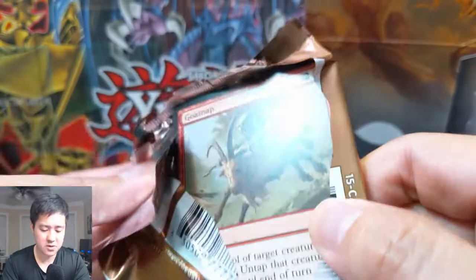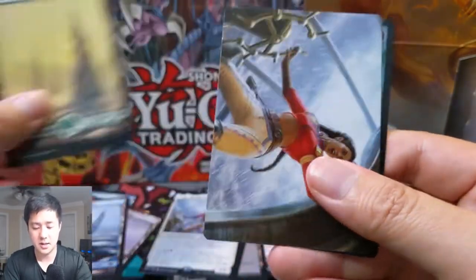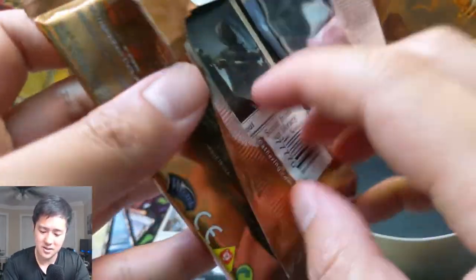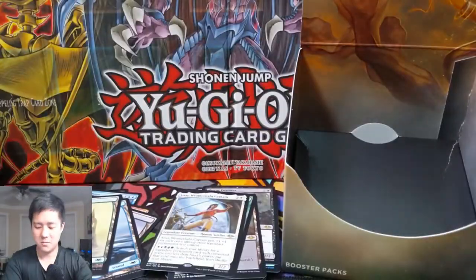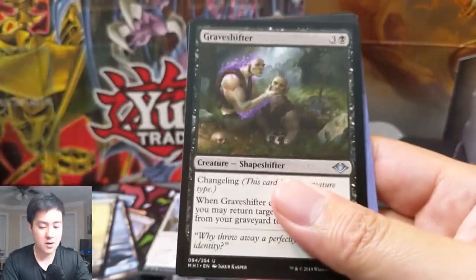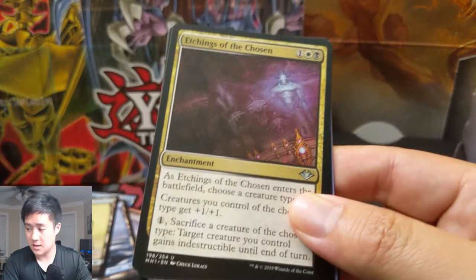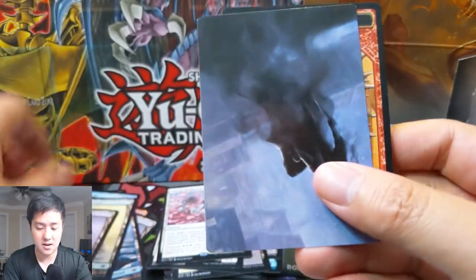Looks like we only have two packs left for this first half of the box, and so I don't have the video go super long, I'll probably just cut it off there and wrap up the box in another video. Cryptorats, Regrowth. Whenever I see the foil in the back I keep thinking it's going to be a foil rare, but I keep forgetting the token can be foil — which is very disappointing. All right — last pack. Grave Shifter, looks very much like Gravedigger. Scuttling Sliver, Etchings of the Chosen, and Winds of Abandon. Nothing great there.